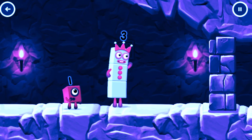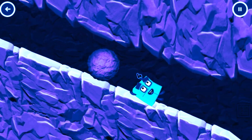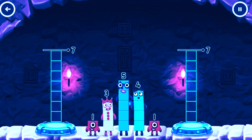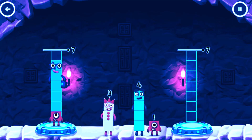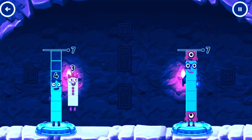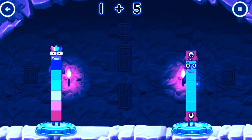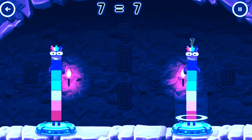I think 3 might need 1's help to get past that ball! Share the number blocks evenly to make 2 groups of 7! You got it! 4 plus 3 equals 7. 1 plus 5 plus 1 equals 7. 7 equals 7.